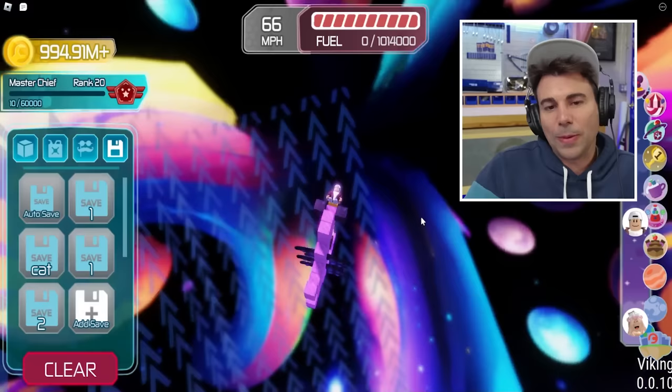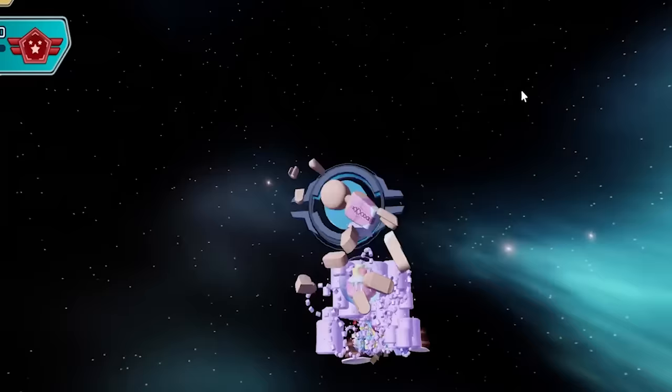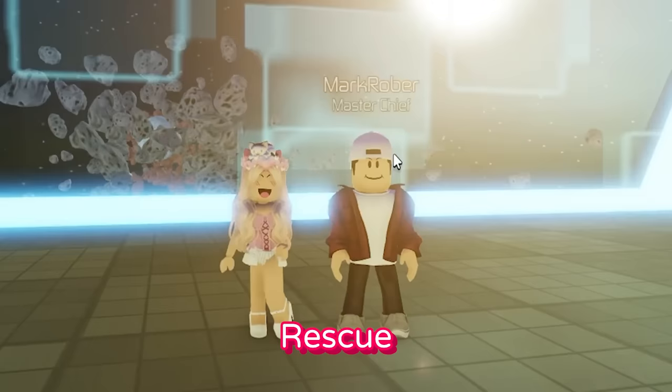If you hit the space bar, you jump out and then you explode in space. I exploded. Our ship exploded, at least. That was amazing — our rocket didn't make it to the end. It's a little too overpowered. But can your rocket make it to the end? Rescue the squirrels from the evil fat tail!